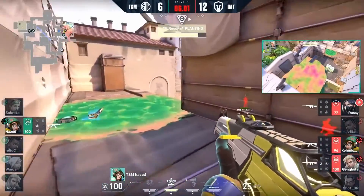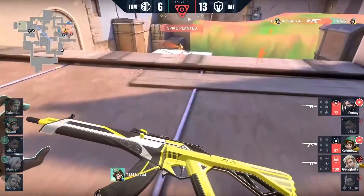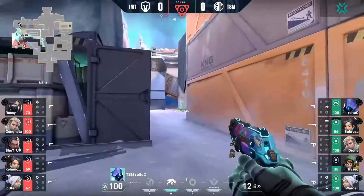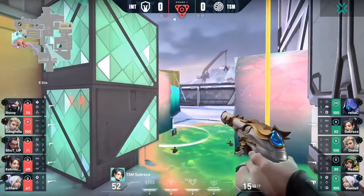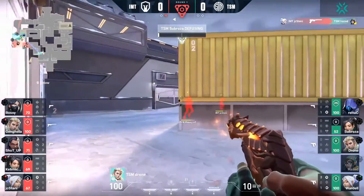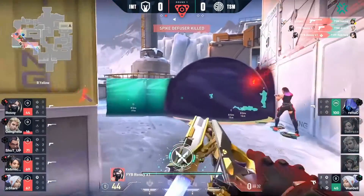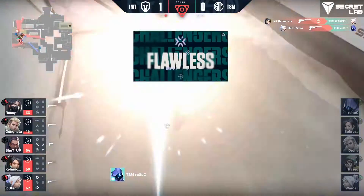And this is what we were talking about — that ult coming in from Viper. It's going to be so hard for them to deal with in the post-plant. A strong first map showing from IMT, moving back over towards Long. The wall has been broken and a follow-up wall comes through. They do break the wall on the other side, so the opportunity to defuse is going to disappear, resulting in a fast play and push in.